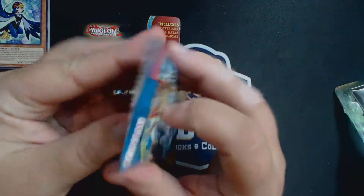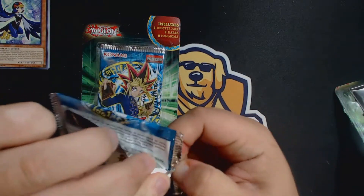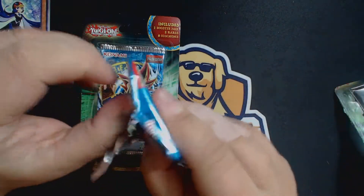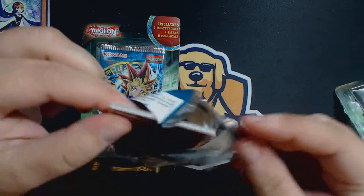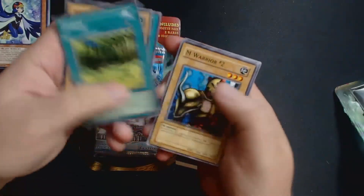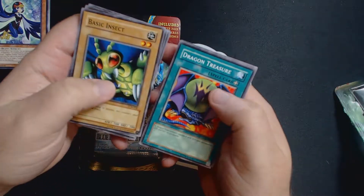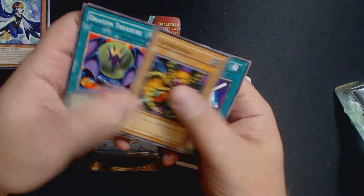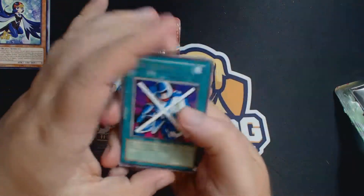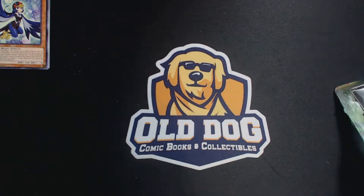Let's get that blister pack open — come on, let's get that super rare. I want some holographics in my life. We're gonna do four. We've got a Yumi, a Yorabi Forest, an Ibon Warrior No. 2, an Armored Starfish, a Basic Insect, a Dragon Treasure, a Kumatoka, and a Stop Defense Rare. One more to go, guys.